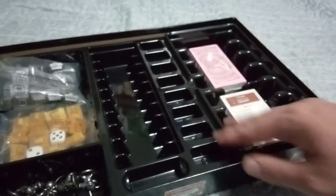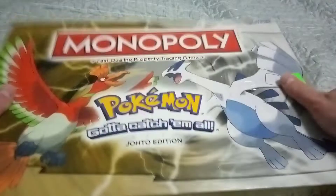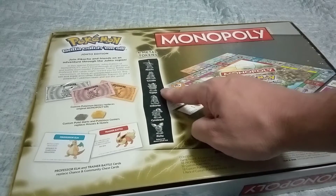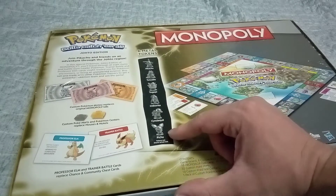Looks like Mario Memory Nintendo, Mario Connect 4. Go to USAopoly.com for more games. Super Mario, Adventure Time, Mario Yahtzee, Donkey Kong Jenga. And then here's — yeah, comes with Pikachu, Toad, Chikorita, Cyndaquil, and Pichu.